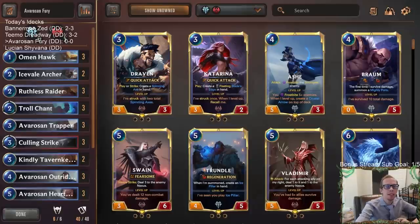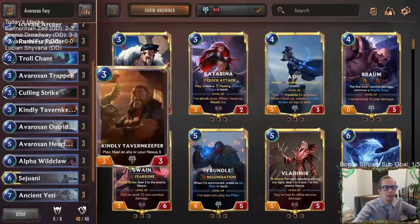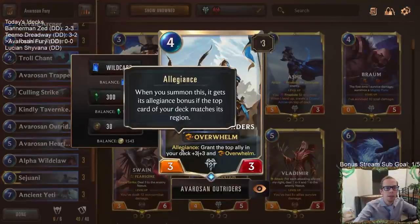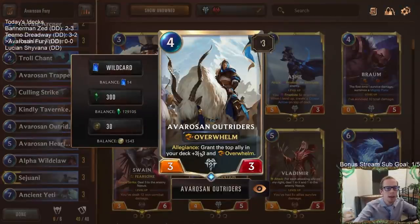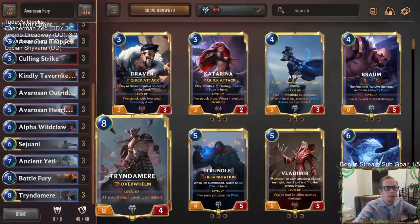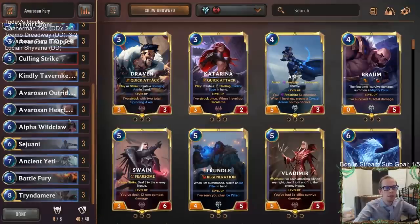Welcome everybody in Twitch chat and on YouTube for our next donation deck. Today we're going to be playing Avarozen Fury - that's what we're calling this Avarozen allegiance deck with a lot of Freljord and a lot of overwhelm. We have Avarozen Trapper, Avarozen Hearth Guard, and Avarozen Outriders as our allegiance card granting the top ally plus three plus three and overwhelm. We've got Tryndamere, Ancient Yeti, Sejuani, and Alpha Wildclaw - all with overwhelm.